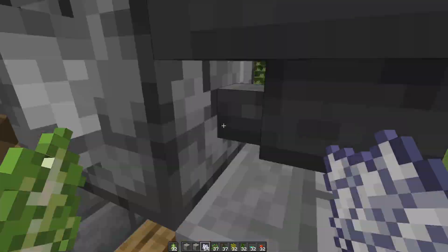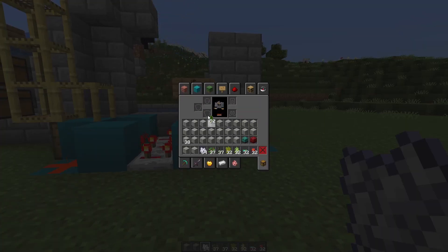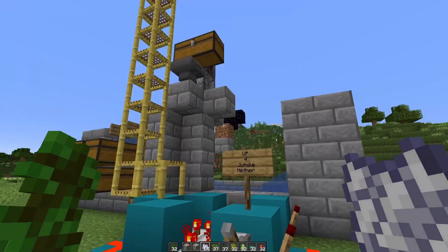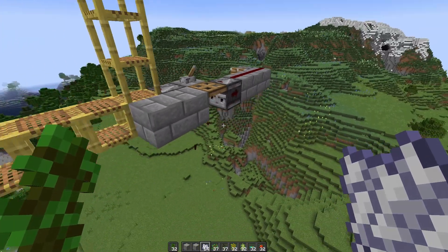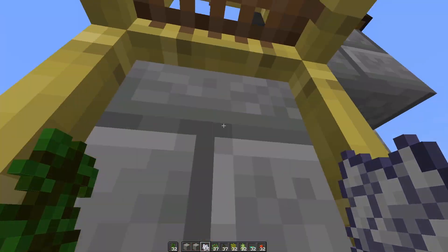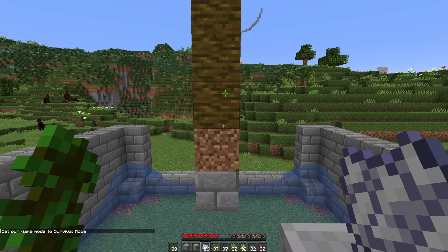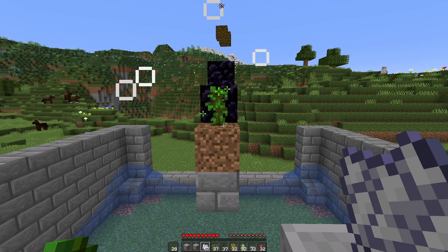Let's say you wanted to do jungle wood. Come down here and turn it off before you flick any levers. Take this out, put the jungle sapling up there. For jungle wood, the lever needs to be up, and then you'll just climb the scaffolding and the lever over here you would turn off. Flip the TNT duplicator on, come back up. Let the first one explode and this will farm your jungle wood for you. The jungle wood is a little slower so you won't get exactly 9,000 logs per hour, but you'll still do pretty good.